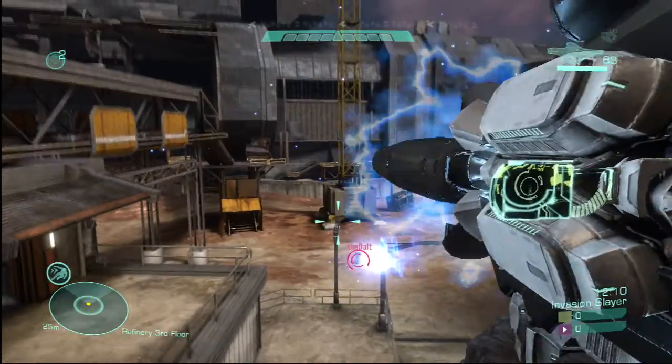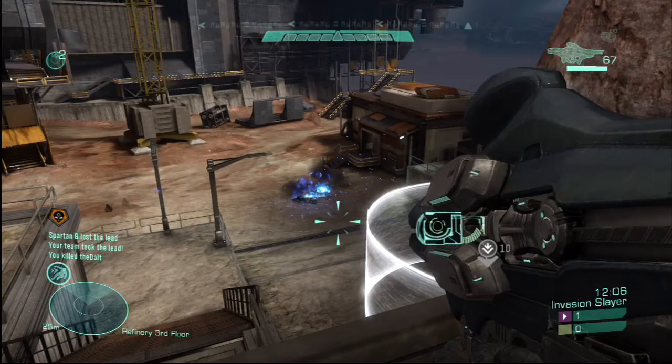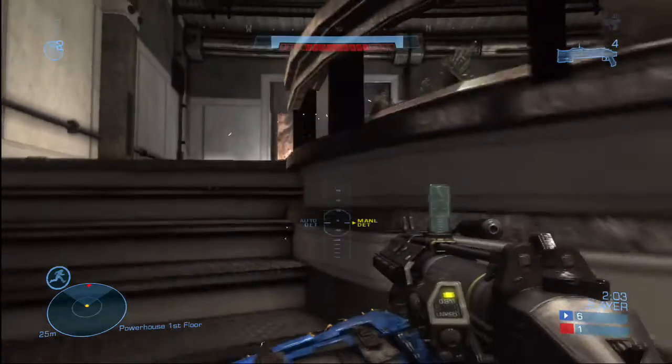Plasma launcher is anti-everything — hold the trigger to charge up to four sticky rounds and let them fly when you have a lock. The grenade launcher — squeeze the trigger to fire an explosive round, or hold it to detonate on your own timetable. And you guys need this because some of you throw like a girl.